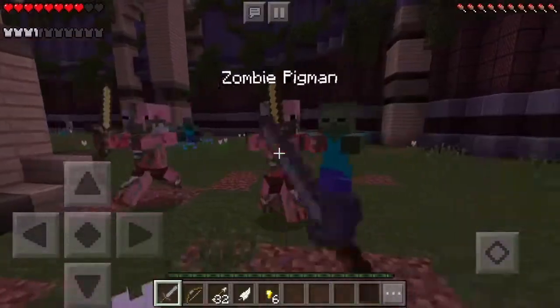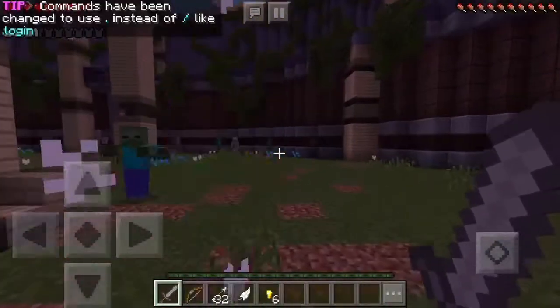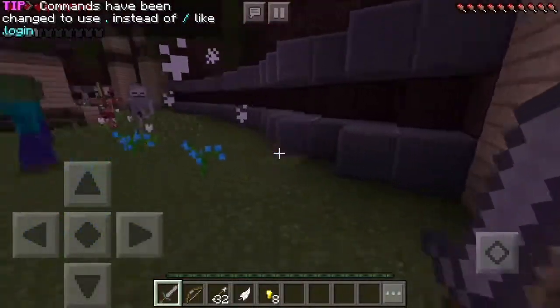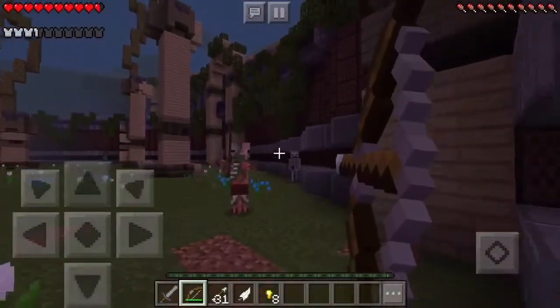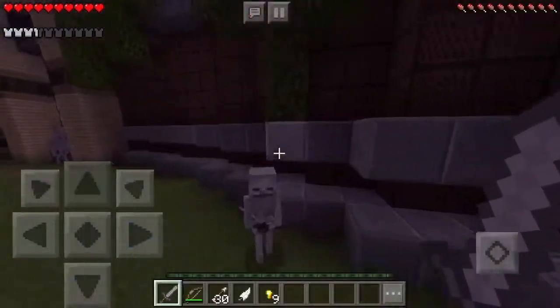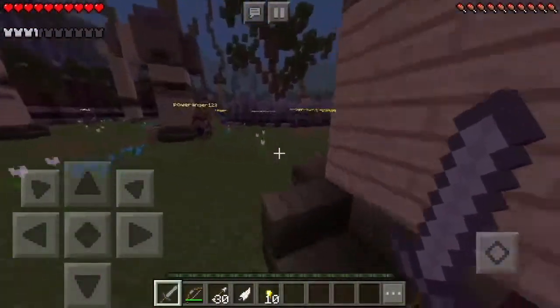Zombie pigmen are definitely the worst because they hit the hardest and they're the fastest, at least from what I've seen. Skeletons can also do you in if you're not careful — they shoot at you. Oh come on, get out of here pigman! Look at those jukes — skeleton's got nothing on me.